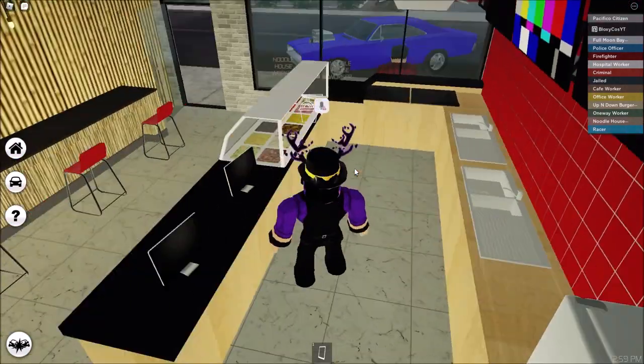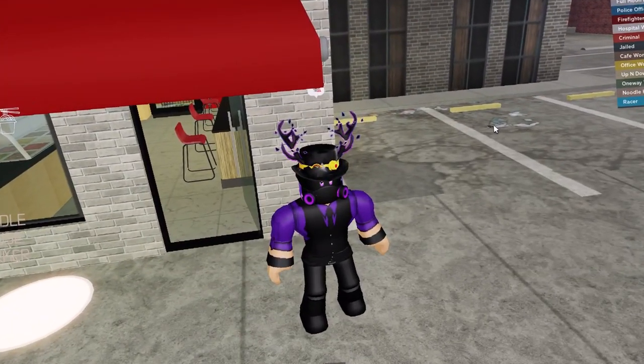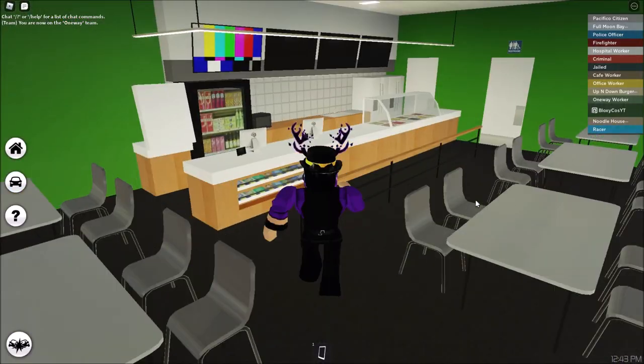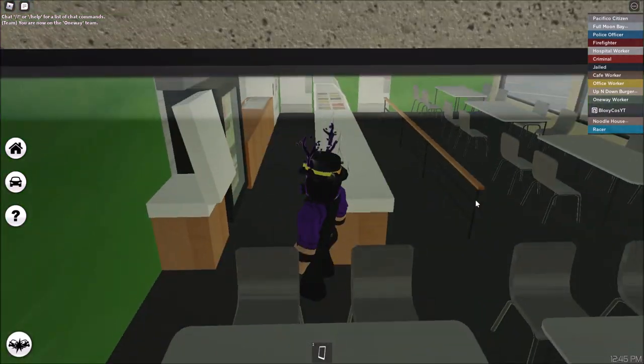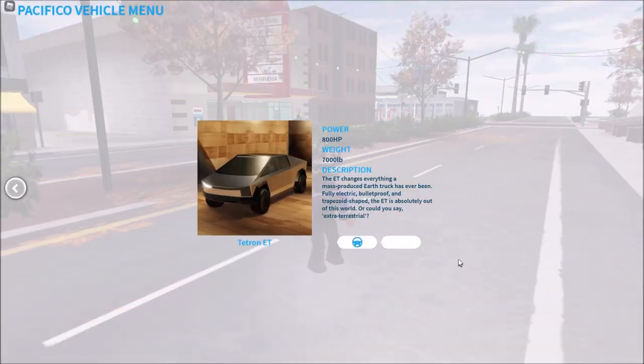You can also work here now — I love this so much. You can be a noodle house worker now, very cool. It's near the police station. That took 10 minutes, but here is the subway and you can also just get a sandwich and stuff.